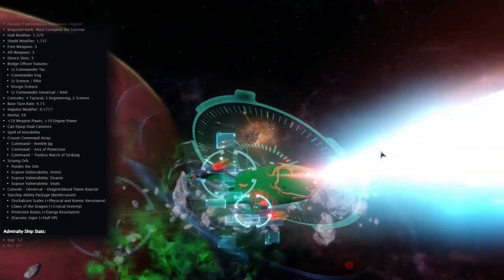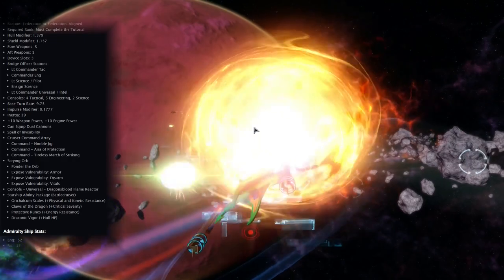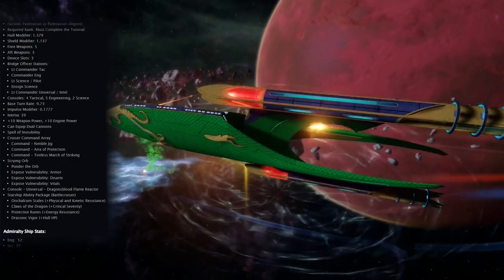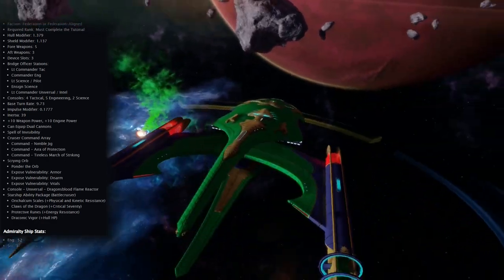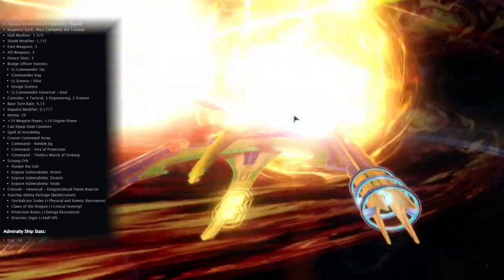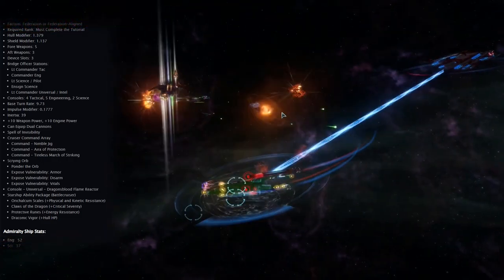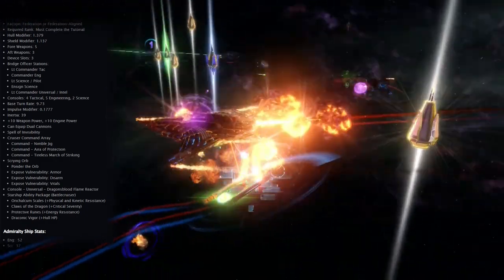She has a cloaking device, cruiser commander abilities, and Nimble Jig, Rear of Protection, and Tireless March of Striking — which translates into weapon system efficiency, shield frequency modulation, and static manoeuvring. She also has active sensor abilities translating into Scryer Orb, Ponder the Orb, Expose Vulnerability Armor, Expose Vulnerability Disarm, and Expose Vulnerability Vitals. The console is Dragon Blood Flame Reactor. For admiralty stats, you get 52 Engineering, 37 Science, and 37 Tactical.